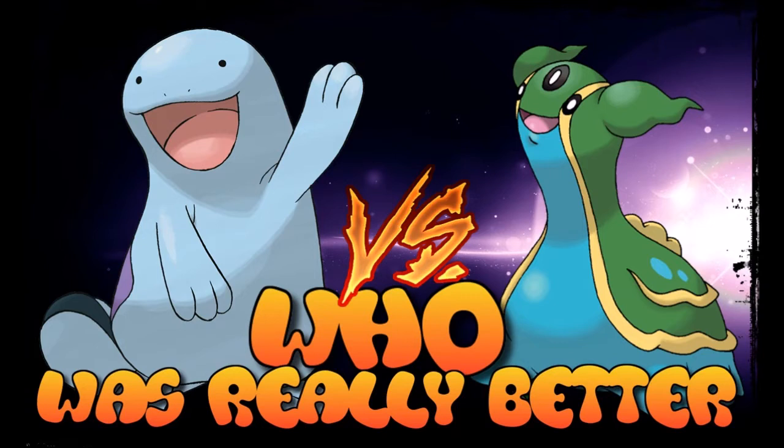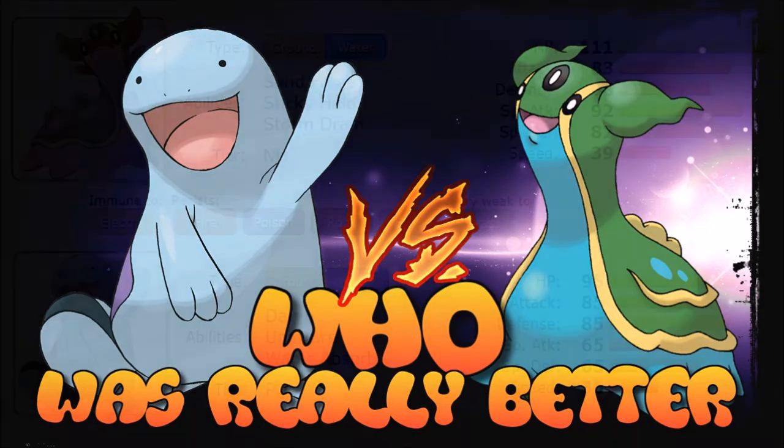Quagsire has always been famous for not being as offensive as Swampert. When Gastrodon was introduced in generation 4, things got kind of steep between these two because they were so similar — and they still really are. Outside of their possible stat combinations, they actually learn similar things and are very hard to tell apart by stats alone. So with that said, let's go over the typing itself.